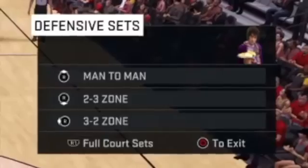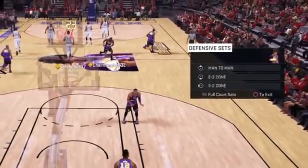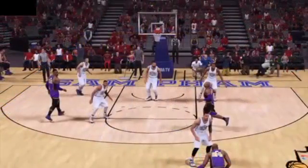Let's take a look at how I like to stop these after-score turbo cheesers. What I like to do is switch to a 2-3 zone after I score on them, and then after they have made a pass, I'll switch back to man-to-man defense. But I start off with a 2-3 zone.